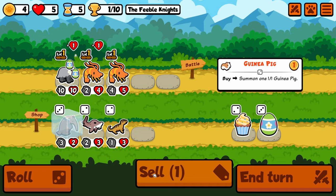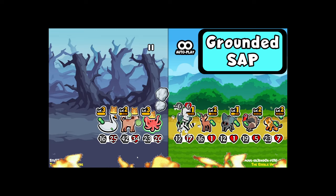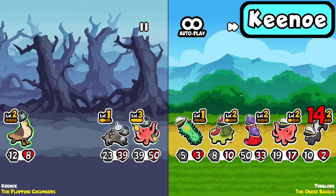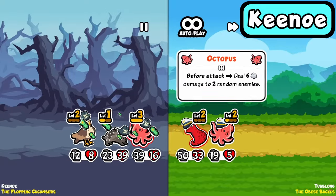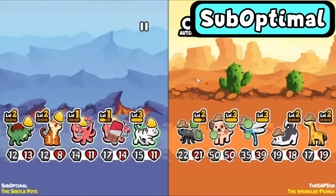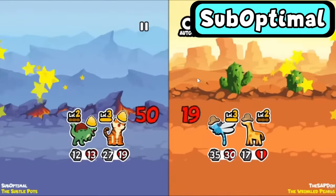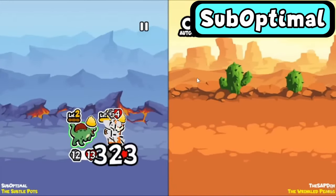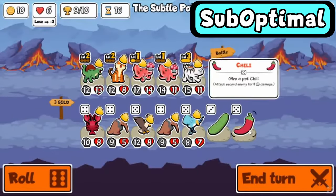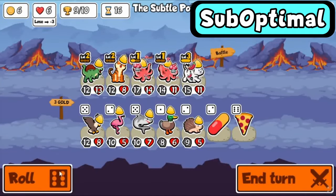Speaking of Octopus, this little slippery friend used to have a before attack ability. This may not look so different changing from before attack to after attack, but SAP veterans will attest that having it snipe the unit Octopus was going to attack introduced a wild chain of attacks that was just unhealthy for the game. Essentially what would happen is you'd have a Tiger Octopus, and it would reasonably destroy the entire team without ever attacking, because as soon as it killed the pet that Octopus was going to attack, it would just try attacking again and shoot another line. Elephant had the same issue when paired with a Blowfish, and that was also similarly changed to after attack.